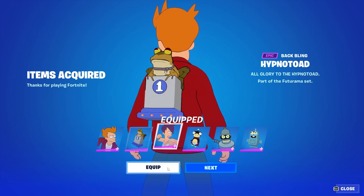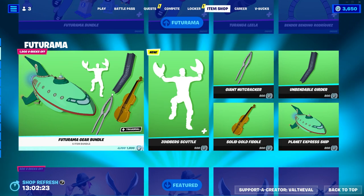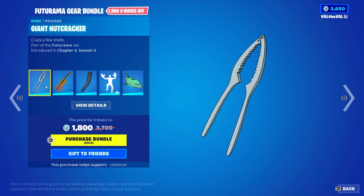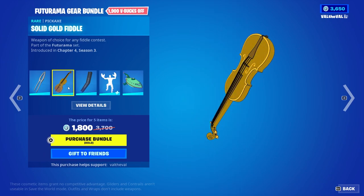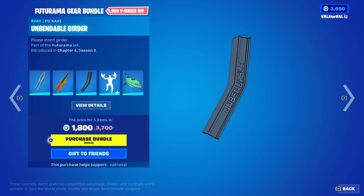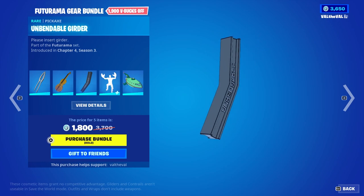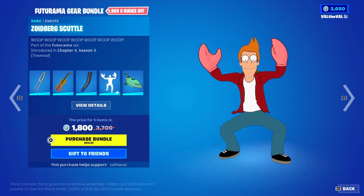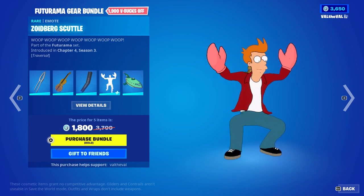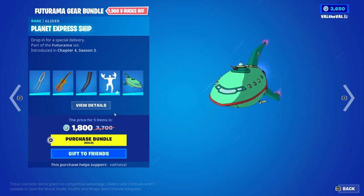Let's put on Philip J. Fry first along with his back bling. For the Gear Bundle you can get everything together for 1800 V-Bucks or buy them separately. We have the Giant Nutcracker, the Solid Gold Fiddle, and the Unbendable Girder — I'm really excited to see what that looks like in game, it's so over the top. There's also the Zoidberg Scuttle emote, which is traversal, and the Planet Express Ship glider.